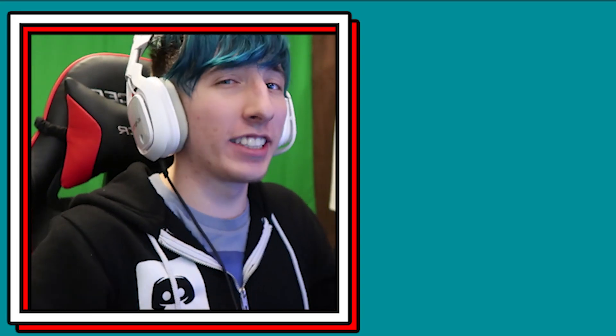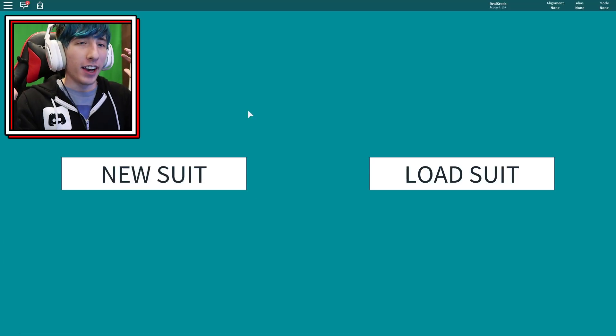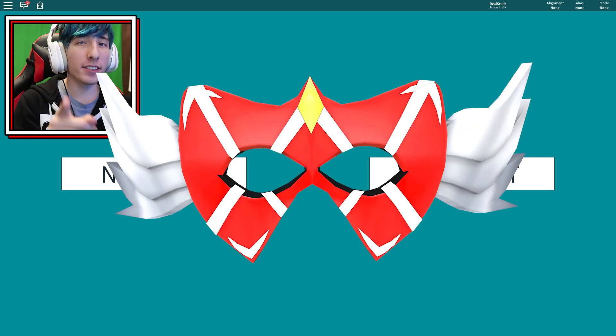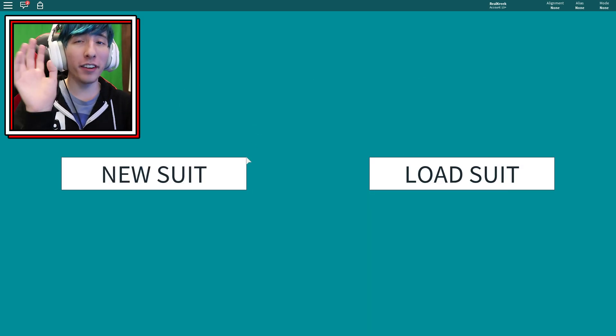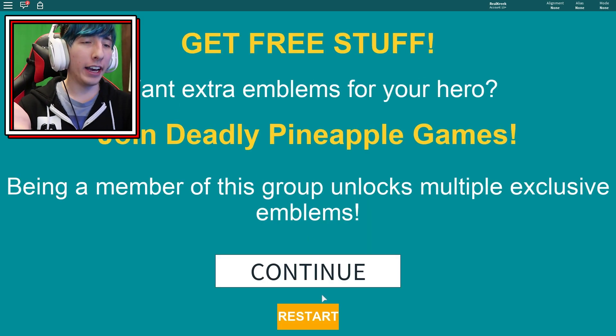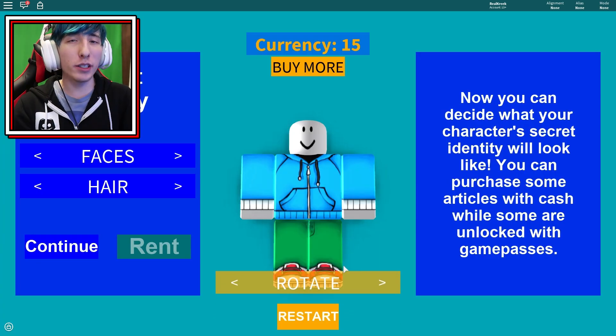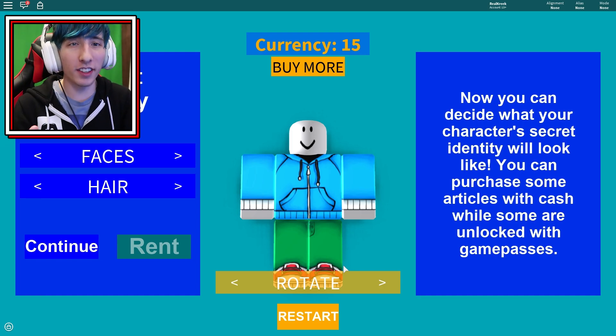What's going on fellow crafters and welcome back to the video. My name is Kreek and we are inside of Superhero Life. I'm gonna show you how to get this awesome mask as part of the Heroes of Roblox event. You actually have two options: you can be a villain and destroy ten hot dog stands, or be a hero and save ten cats stuck in trees.